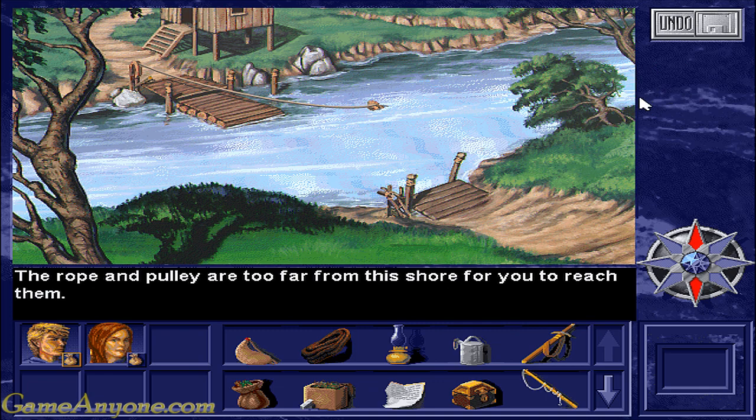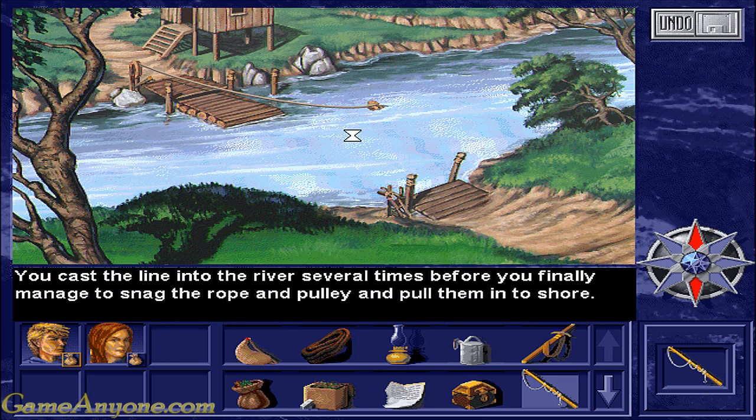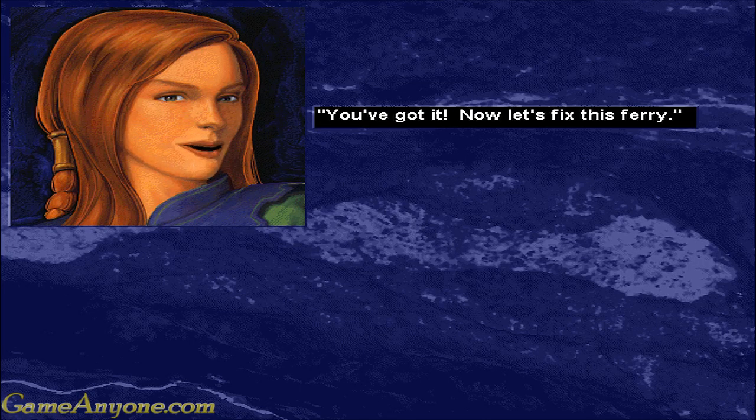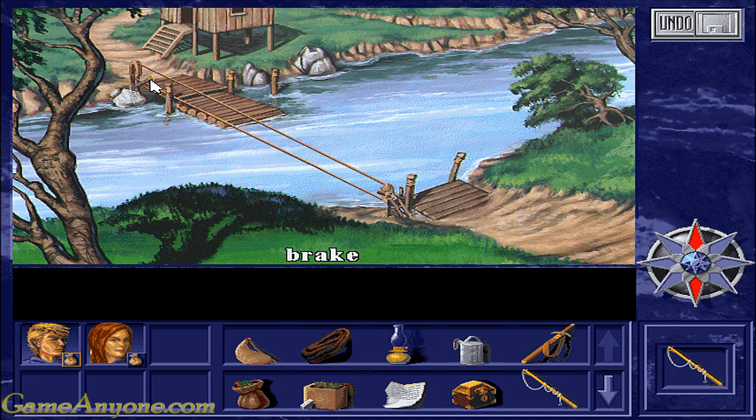The rope and pulley are too far from shore to reach, so let's use the fishing pole. Cast the line to the river several times before you finally manage to snag the rope and pulley and pull them into shore. You've got it! Now let's fix this ferry.